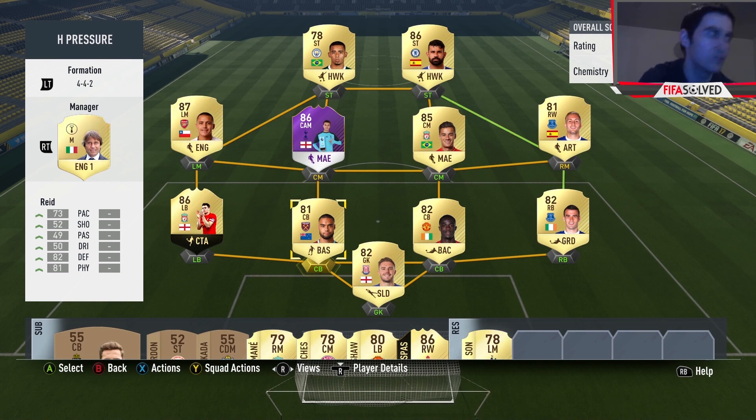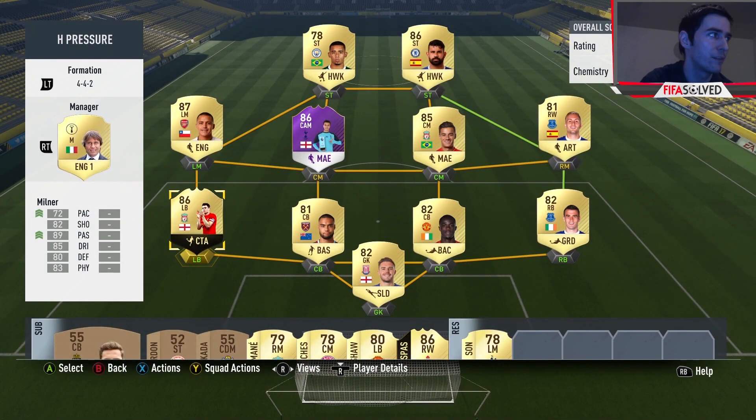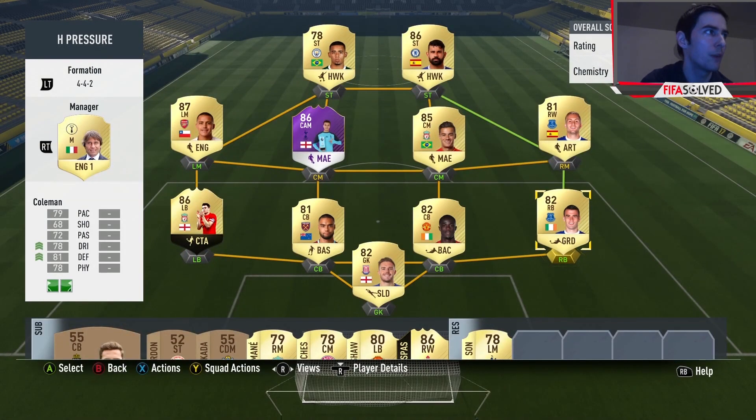The first thing is the players you need to use - this is extremely important. For the centre backs, you can use any centre backs you want. For the left back, I've gone with James Milner. He's got high and high, so he's got engine. You want high and high players - defensive work rate high, attacking work rate high. He's got 99 stamina - you want stamina players to last a full 90 minutes, and even in extra time Milner's still in the green. Seamus Coleman at right back has engine too, with high and high and 90 stamina.